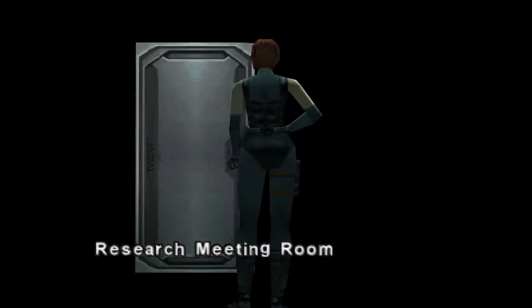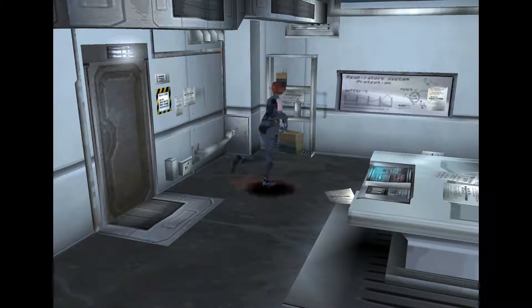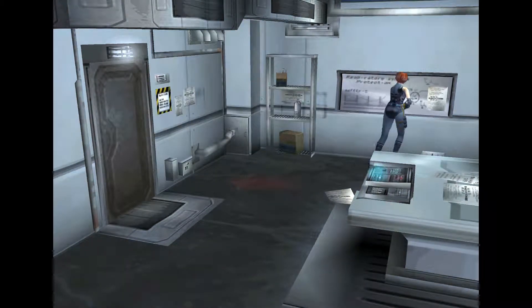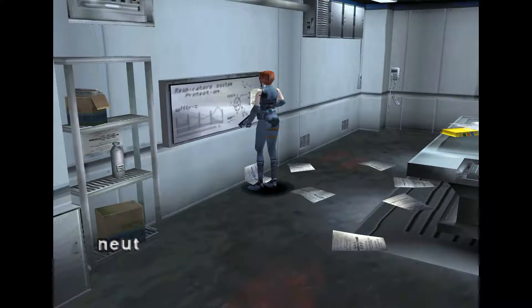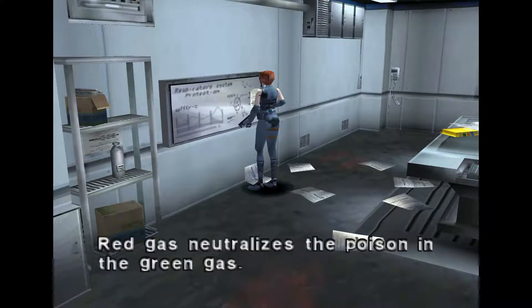I didn't get chomped on by the dinos. One interesting thing I noted was when I went back into that library room — I don't know if it's just because of how I played — but the dinosaur that crashed through the door off-screen, that didn't happen. And there's still two dinos in that hallway, the one that has the red box. This is worth looking at, this is why I came back.